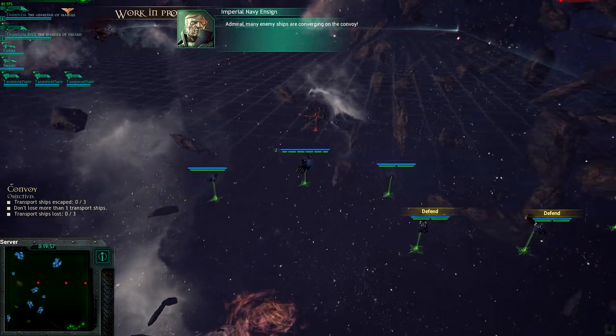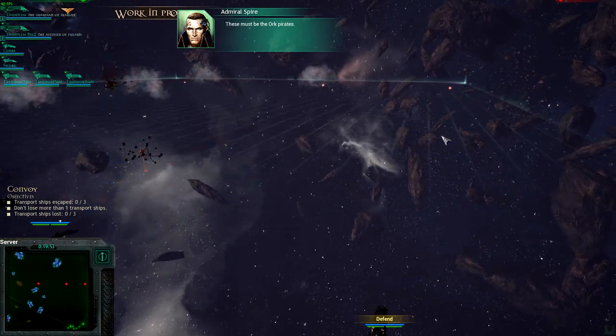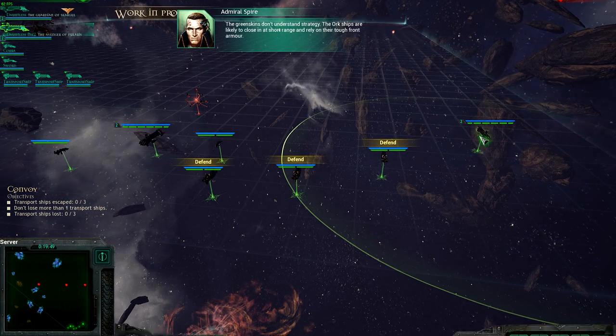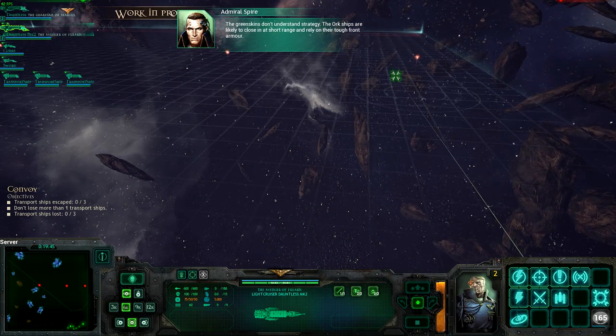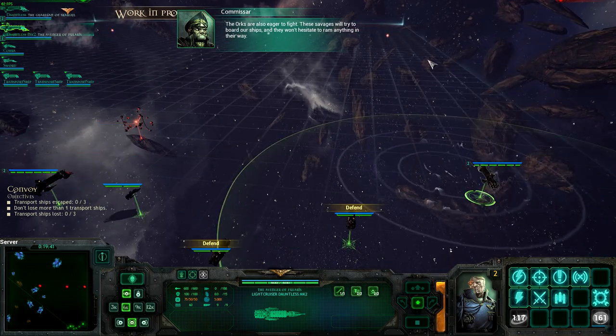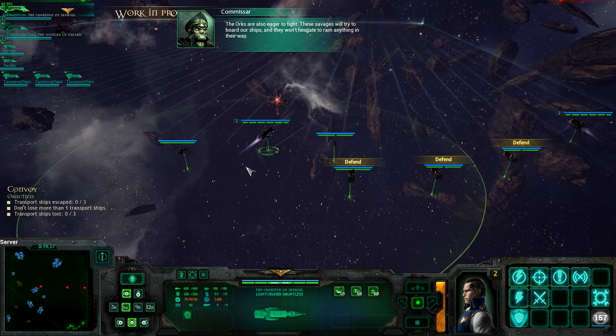So I'm just doing a mission right now. These must be the Orc pirates. The Greenskins don't understand strategy. The Orc ships are likely to close in at short range and rely on their tough front armor. The Orcs are also eager to fight — these savages will try to board our ships and they won't hesitate to ram anything in their way.